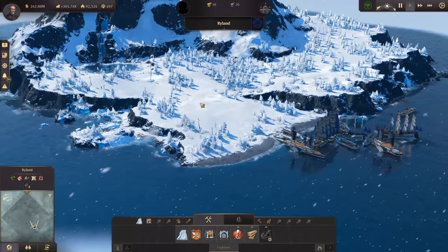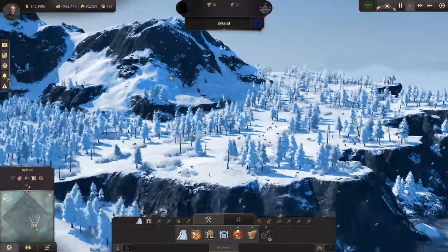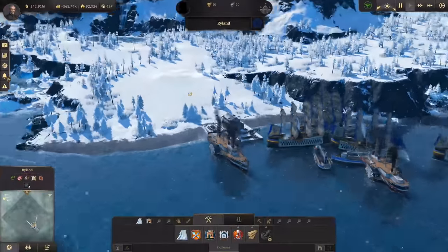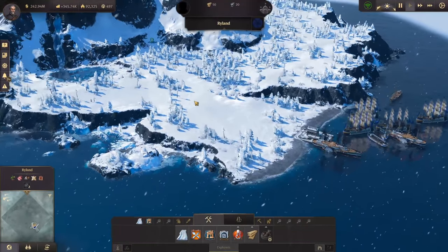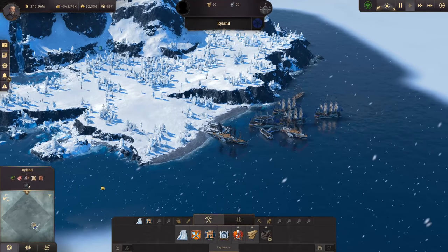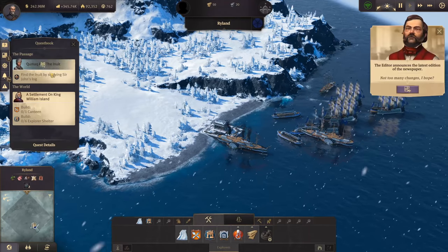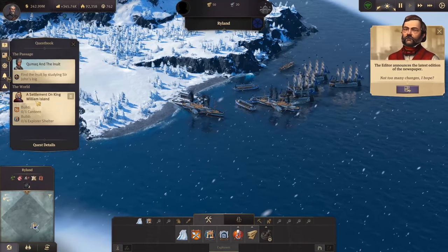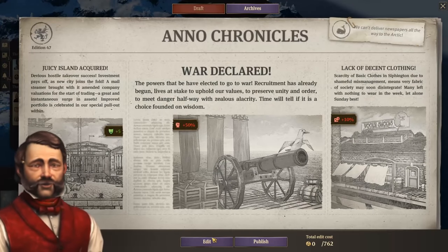Welcome back to N1800. We're back in the Arctic, on Ryland, one of our main islands. This will be our main city for the Arctic. We don't know what else lurks here in the dark. So far we have two quests: Qumak and the Inuit, and a settlement on King William Island — those are the things we need to do right now.